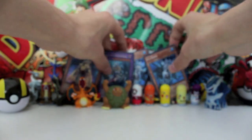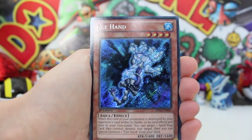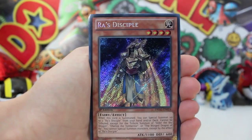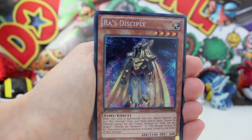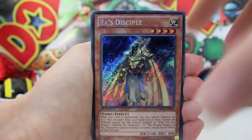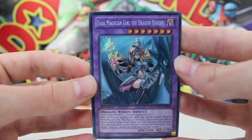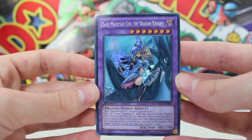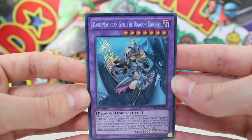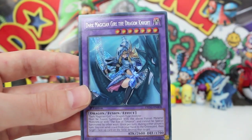So that was a fantastic pull from all those booster packs. Recapping the rares we pulled: two Ice Hands, both really shiny and awesome looking. A Raz Disciple — he's an absolute chiller. And my favourite personal pull from these booster packs was the Dark Magician Girl of the Dragon Knight, which looks really awesome and baller. 10 out of 10 for that opening. Leave your suggestions for Surprise Saturday in the comments below, and as always guys — keep on gaming. See you then!